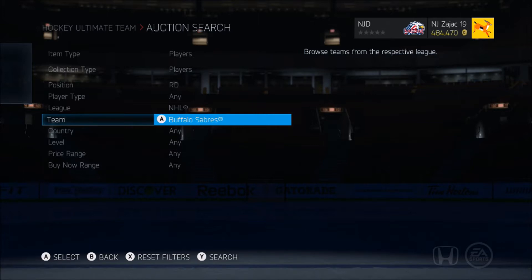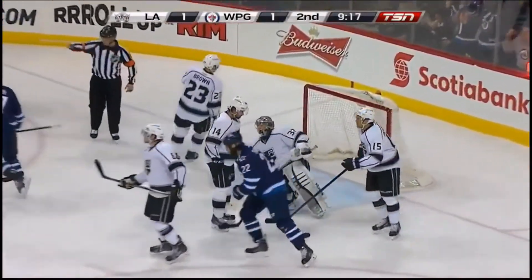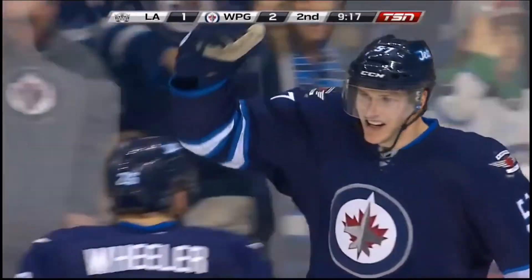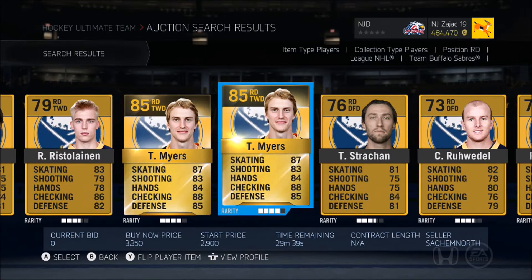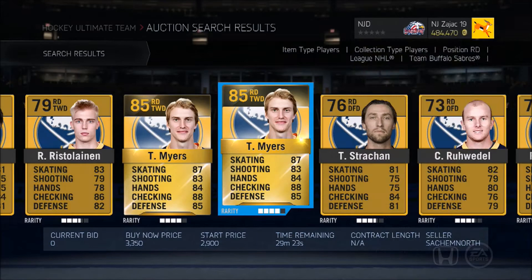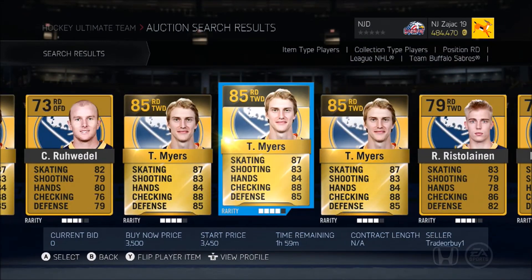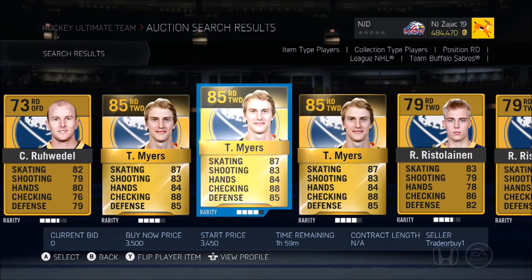First one is Tyler Myers. Tyler Myers is going to be the right defenseman number five on the list. He is just an absolute hidden gem. At points this year I believe he was like 20k, which is remarkable. His price is so cheap — you can get him for 3k, sometimes even less. It's unbelievable.